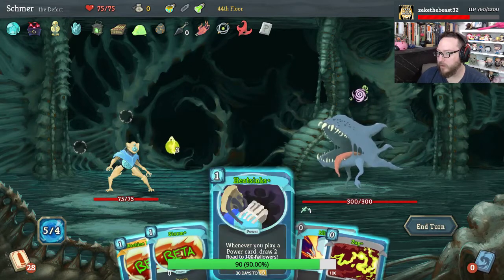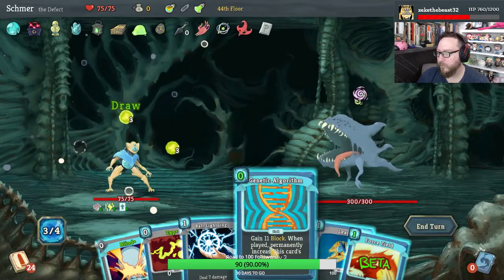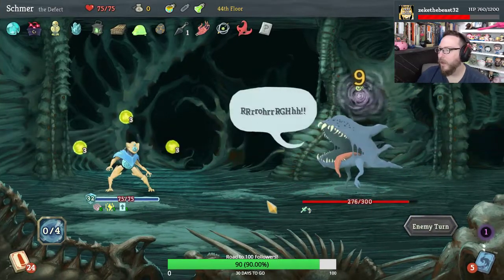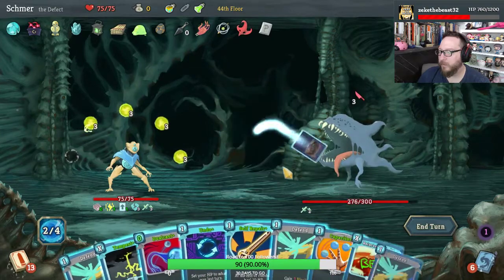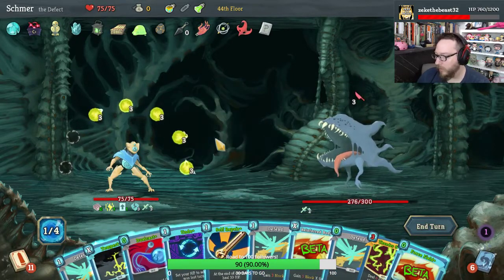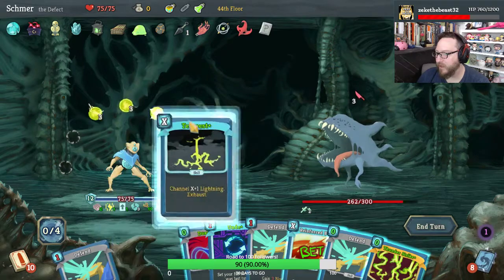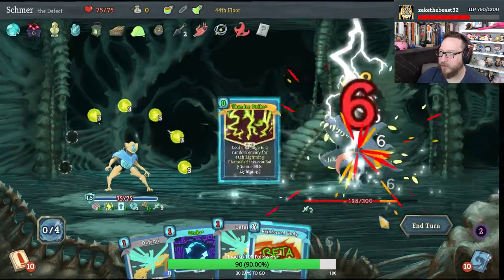Start actually with Heat Sinks. Not a bad turn to start with — we got some powers rolling. Now it gets real. Capacitor, Skim, Capacitor. Self Repair, Axe Kick, Force Field. Thunderstrike has become free — that's amazing. Go ahead and Tempest to make Thunderstrike better. Go ahead and play Dual Cast as well. Here comes a very powerful Thunderstrike for a huge amount of damage.